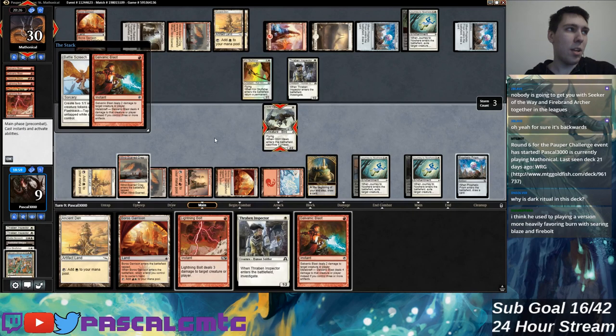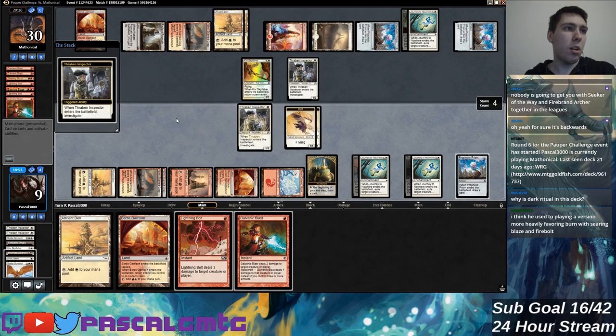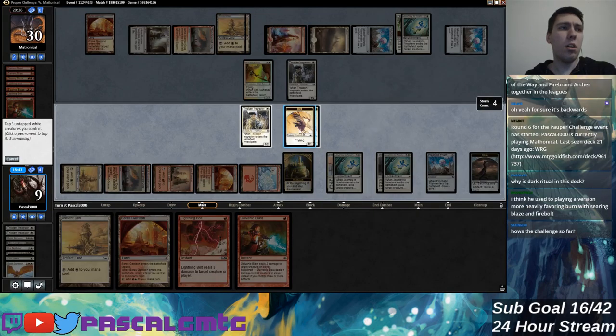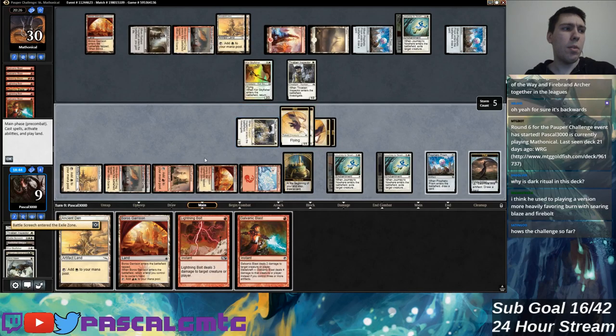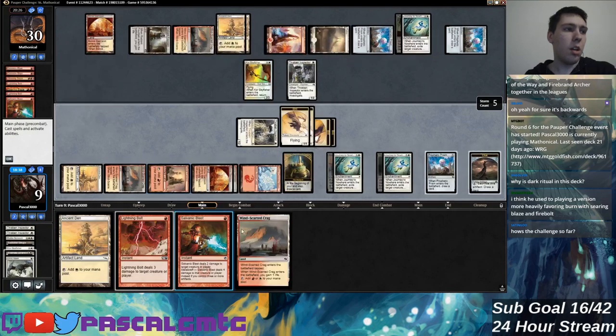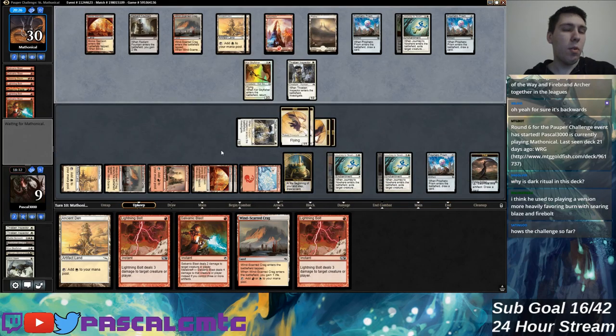What the hell — they had that in hand and didn't respond. That seems pretty ambitious. I think my opponent could have blown me out pretty hard there. I'll just keep bouncing this Windscart Crack now — it denies me a little bit of mana efficiency, but the life gain actually seems more relevant now. We're four and one in the challenge, going well.